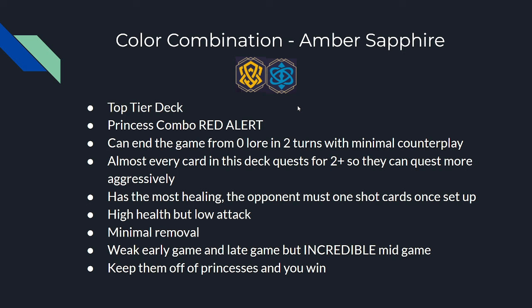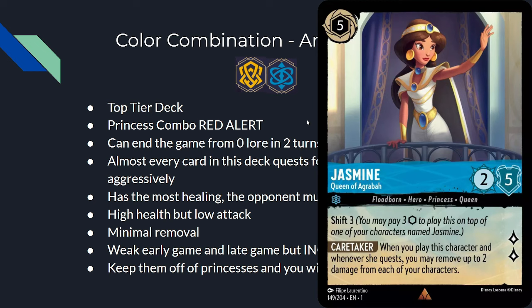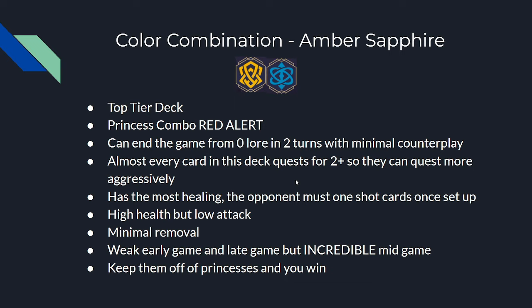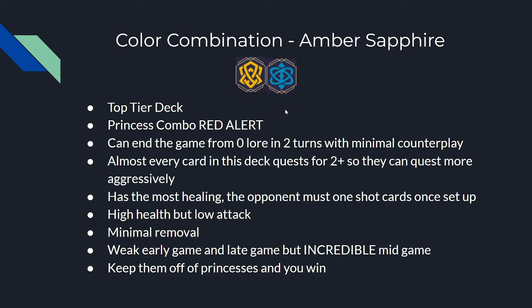Amber-Sapphire is another top-tier deck — the Princesses combo. They can end the game from zero lore in two turns with minimal counterplay if playing correctly and the opponent isn't applying pressure. Nearly every card quests for 2 or more, so they can quest very aggressively. They have the most healing in the game, gathering healing from both Amber and Sapphire — so you must one-shot all their cards or they will fully heal next turn. All cards have fairly high health but low attack, so they cannot fight for the board; their only removal across these two colors is Let It Go. They have a weak early and late game but the best mid game right now — turns 4, 5, and 6 are when the Princesses deck will destroy you.